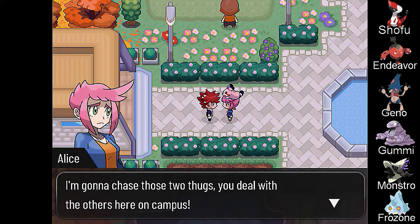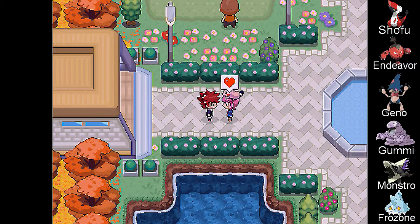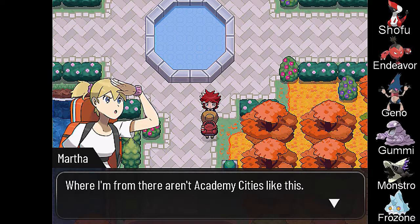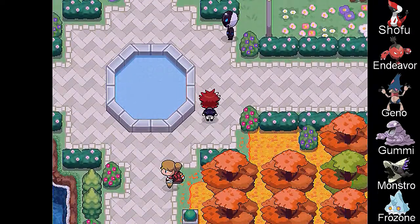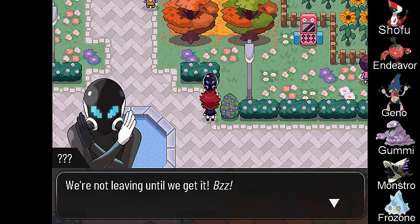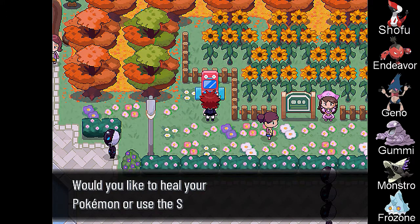I'm gonna chase these two thugs — you deal with the others here on campus. I've enjoyed fighting by your side. It's not every day you run into such a pretty trainer. She likes me? Oh hi — beat it, human. And you're not human? This camp is Team Dimension's property now. Our sergeants are looking for something big in this campus, we're not leaving until we get it. Oh wow, they got the Porygon service for free here.